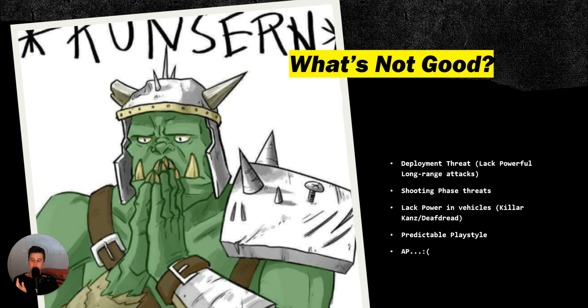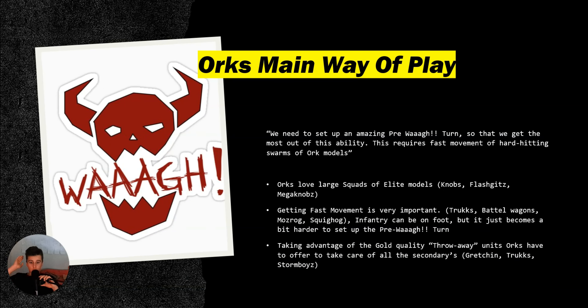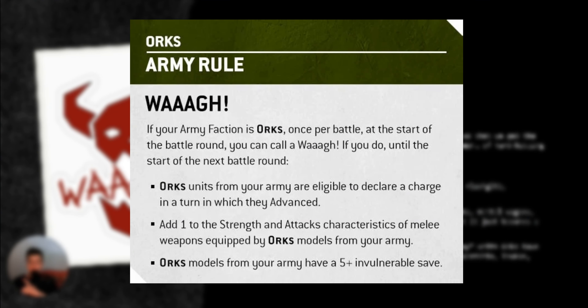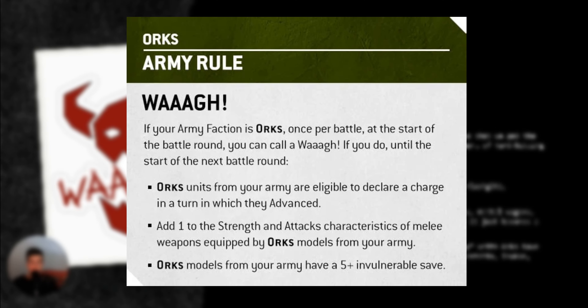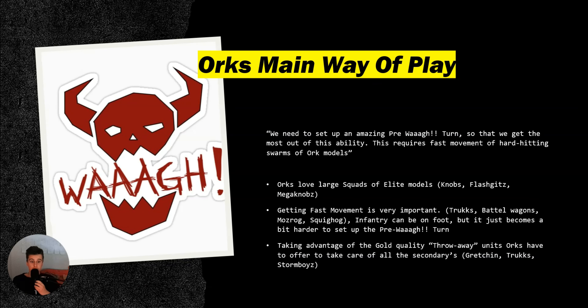Now I'm going to explain how Orks work overall, so you can implement their strengths and weaknesses to get a clear picture of how they operate. Orks' main way of playing is setting up an amazing pre-WAA turn — a turn before you do the WAA turn, which is our main ability. It gives buffs including a 5-up invulnerable save, plus 1 to strength and attacks, and allows advancing and charging, making it our very melee-centric go-turn.